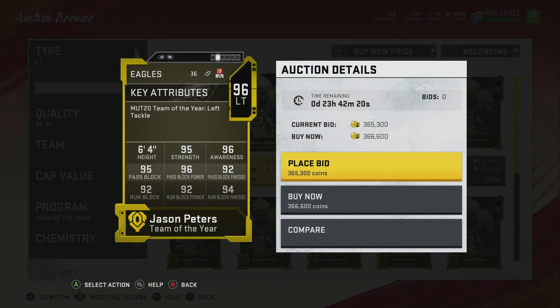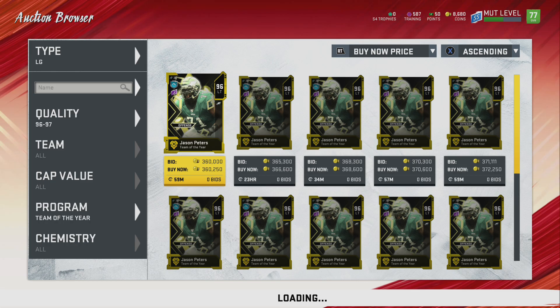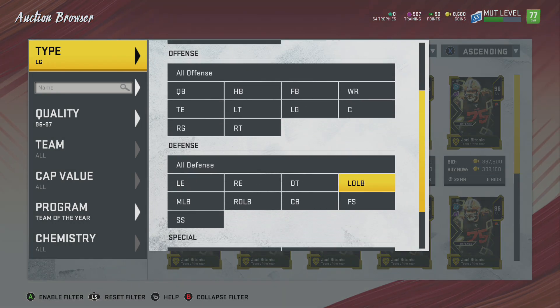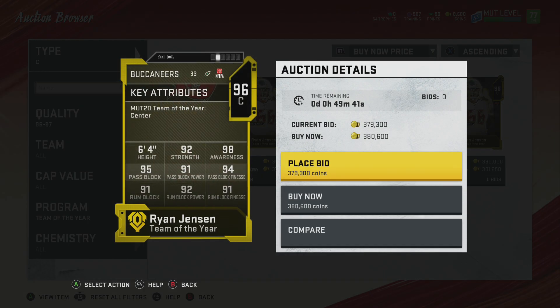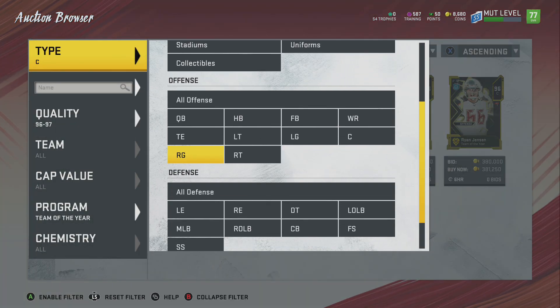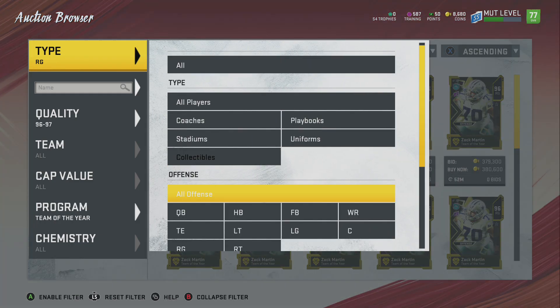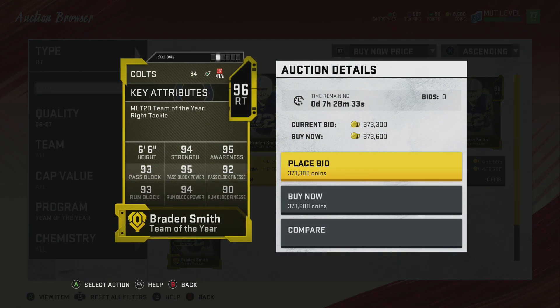Left tackle, we have Jason Peters — very nice, definitely a monster of a card. Next we have Joe Bantonio, and that pass block is looking awfully amazing — which is very contradicting itself. Then 95 pass block and 91 run block for Ryan Jensen. I kind of do miss Ryan Jensen — he used to be a Raven. Man had anger issues, though. Zach Martin comes in at 94 pass block and 96 run block.